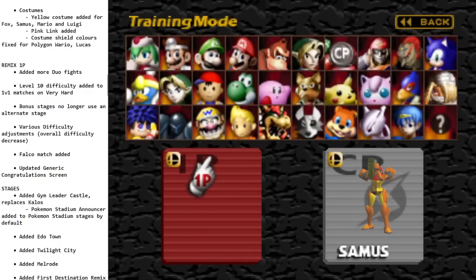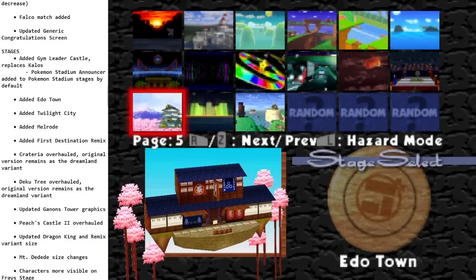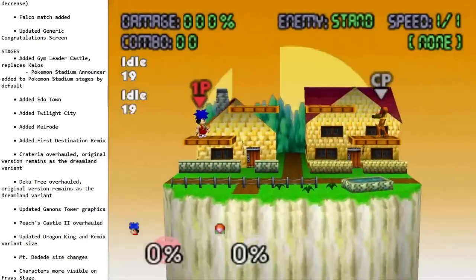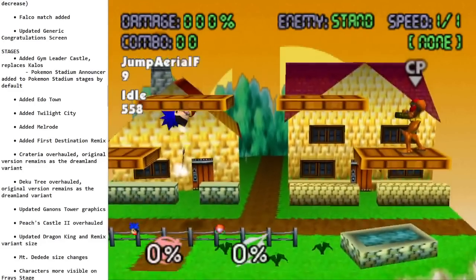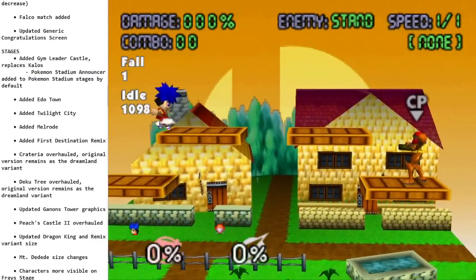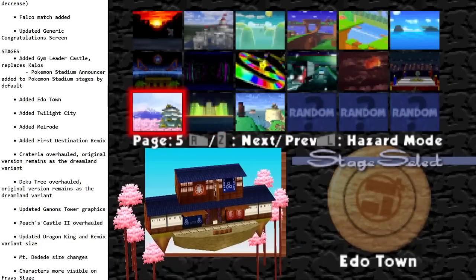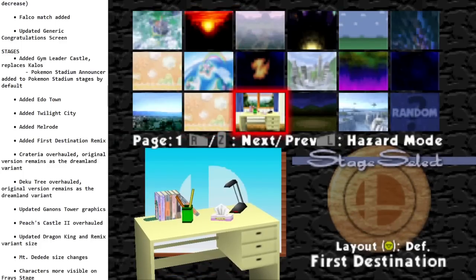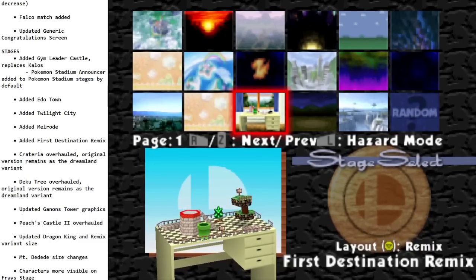Here's one of my favorite parts of this new patch — the new stages. There are a lot. You've already seen Ido Town and Twilight City from Wave Race. They also added Mel Road from Quest 64 — a unique layout, bigger than Dreamland but not too big, with good platform positions and blast zones. It's a cool stage I'm definitely going to play on a lot. Some stages got added via overhauls — like First Destination now also has a First Destination Remix variant, which is a pretty wacky stage.